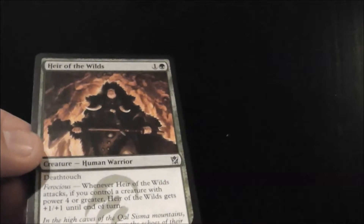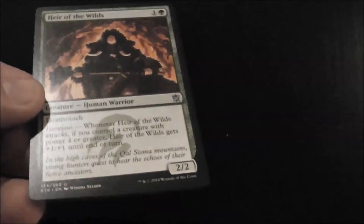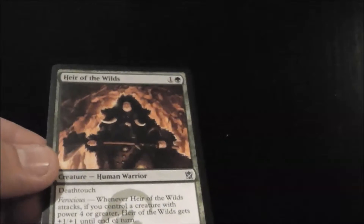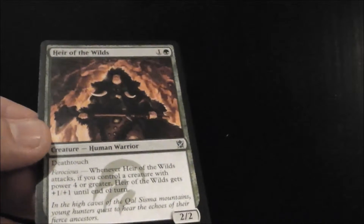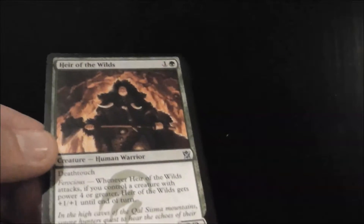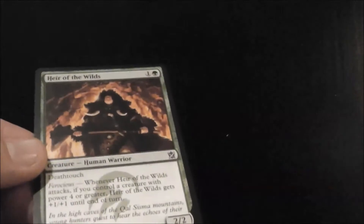Finally, we have Heir of the Wilds, which is a solid card. It's a 2/2 Deathtouch for two mana — already a bear. On top of that it has Ferocious: if you have a creature with power 4 or greater, it gets +1/+1, so it can become a 3/3 Deathtouch. Or you can pump it up — say you pump it to a 4/4, then it gives itself +1/+1, turning into a 5/5 with Deathtouch.